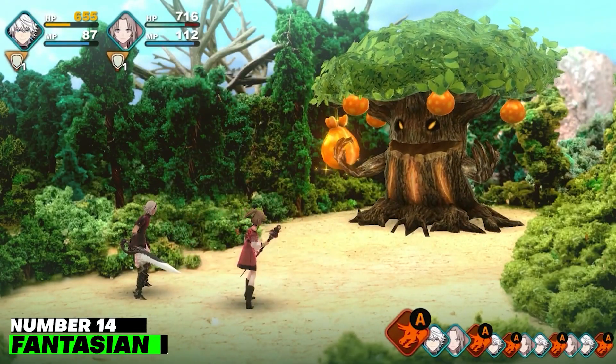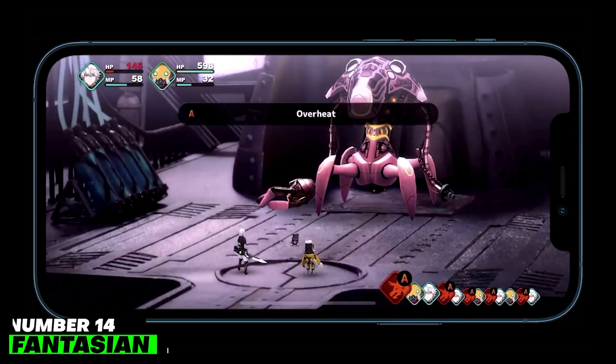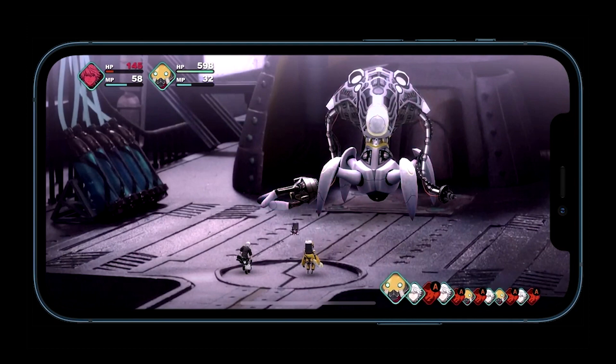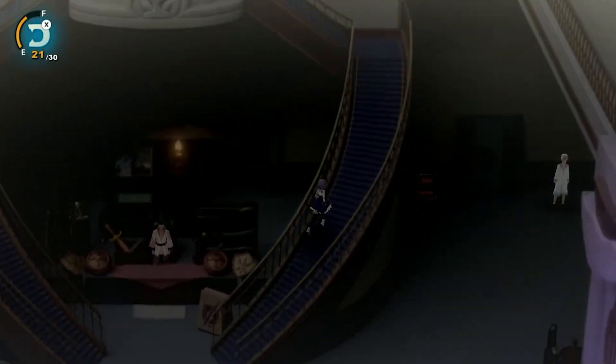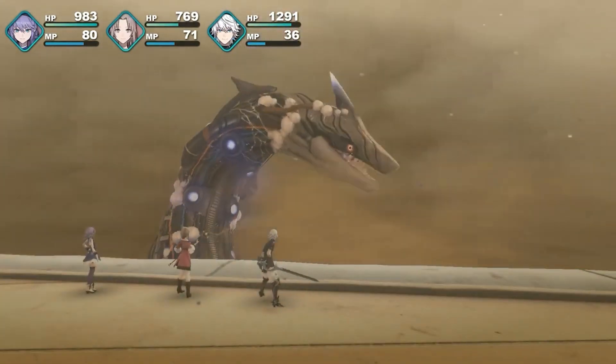Number 14: Fantasian. The most recent endeavor from Hironobu Sakaguchi's Mistwalker Studio is called Fantasian. The turn-based action may be reminiscent of the past, but the stunning futuristic graphics are anything but.